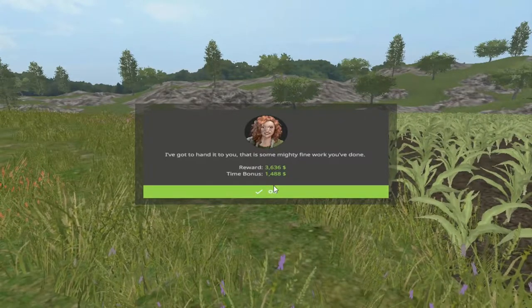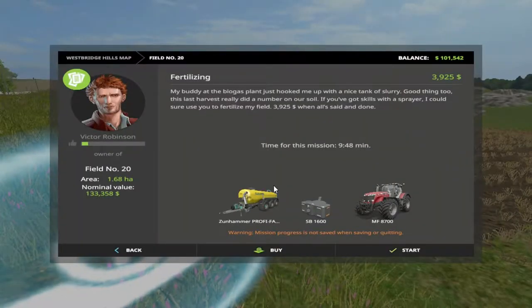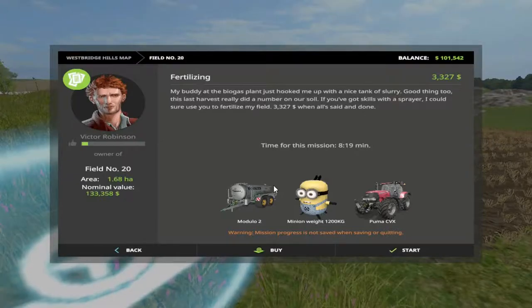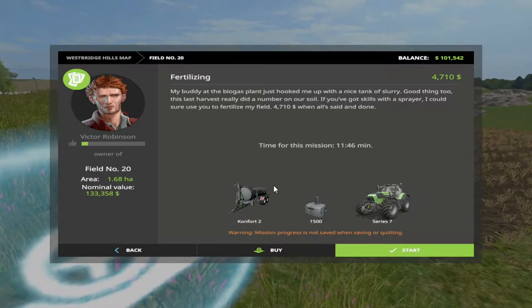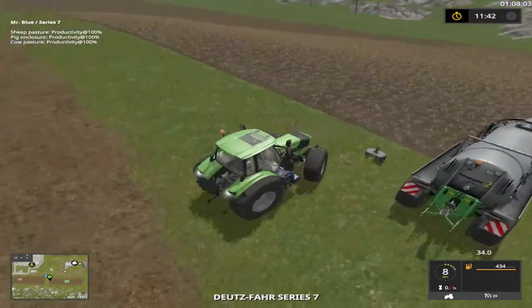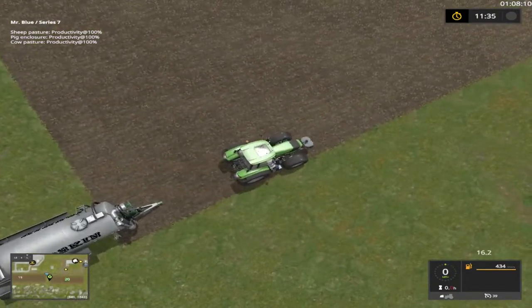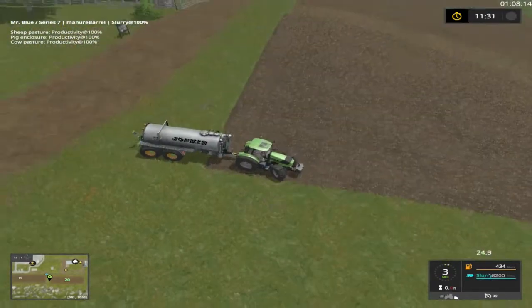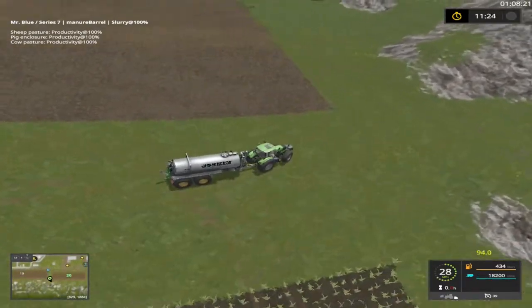All right folks, check that out. We're gonna go right over here and see what we can do. We're gonna swing some poop — Victor Robertson, you would 39, let's see if we can get any better. 47, that'll work. That's going to be the last mission, I promise. I'm just trying to get these fields' prices down so I can buy them, because one of them is going to be a grass field and the other I'm going to have for wheat, barley, or something like that for straw.